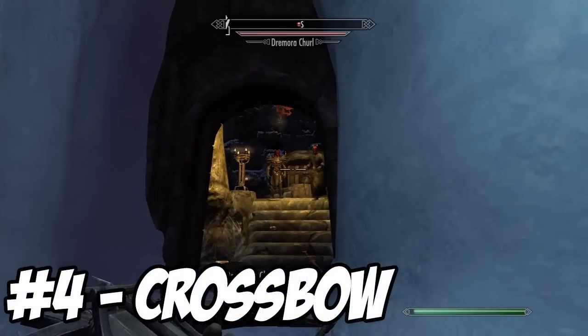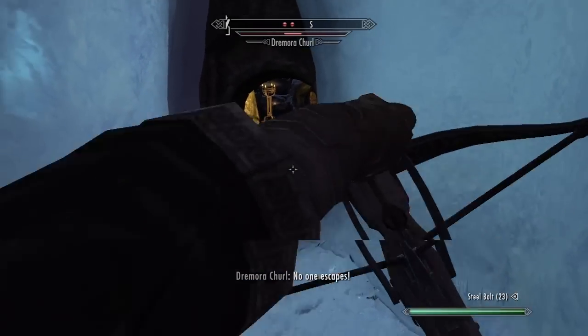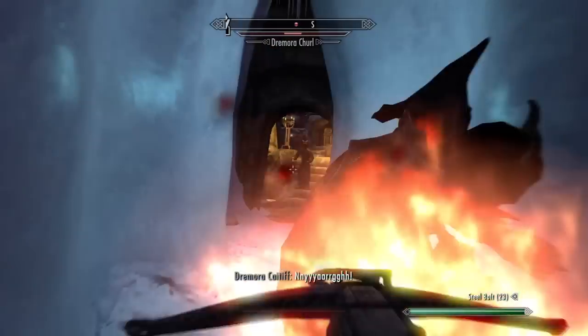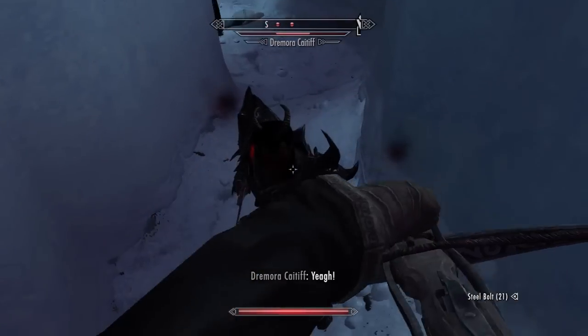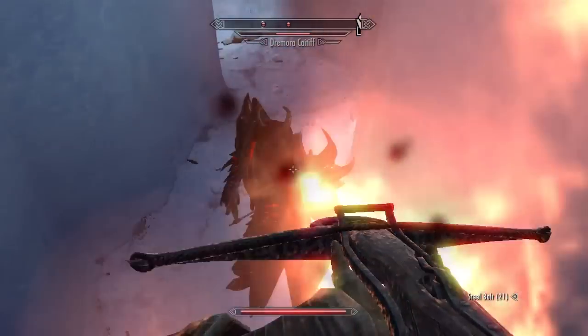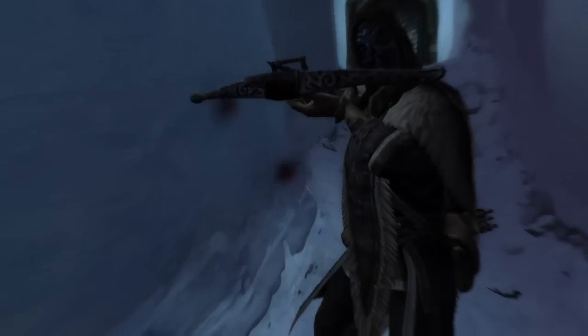Number 4 is a new addition included in the Dawnguard DLC: the crossbow. The crossbow has better damage than the bow but a very slow reload rate. I recommend using the crossbow when attacking individuals or while sneaking, and using the bow when attacking groups of enemies.